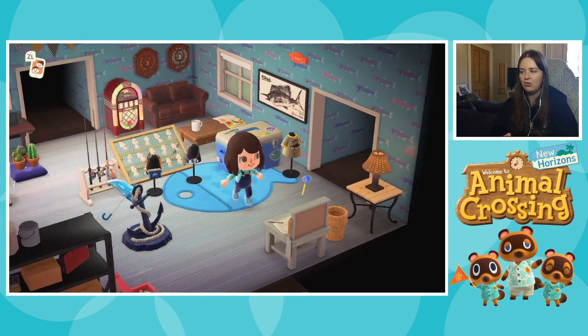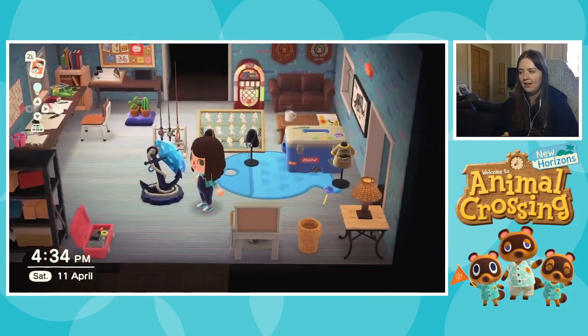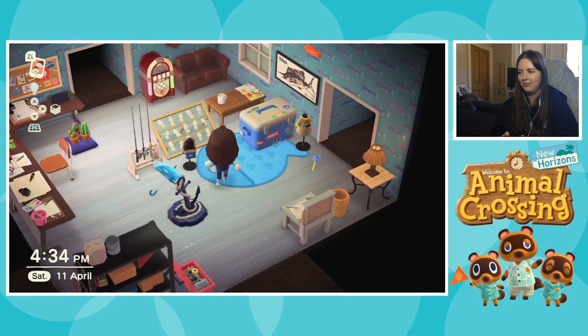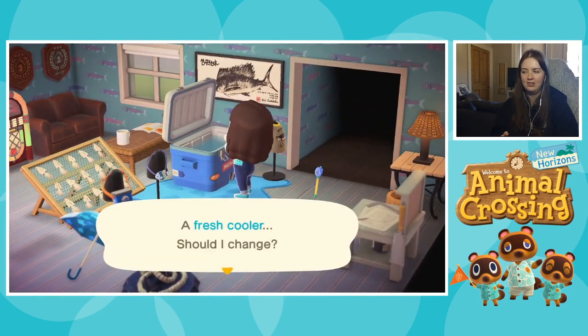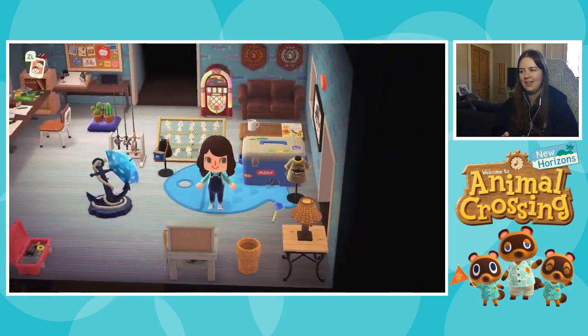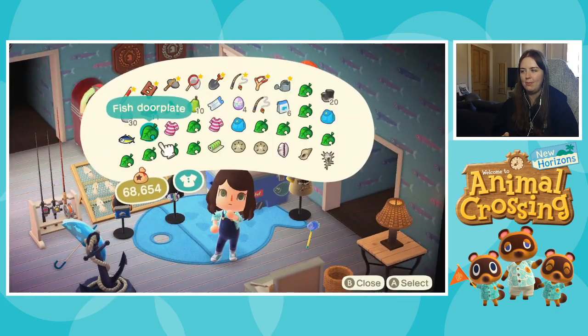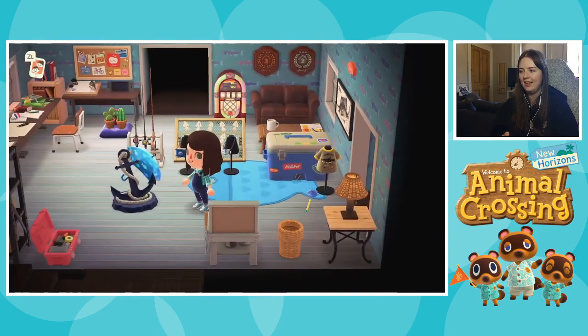And this fish rug that I'm standing on. Over here I've got an anchor, an umbrella, some fishing rods, this drying rack for fishies, and this cooler which you can use as a wardrobe — because of course you can. So yeah, this is the full collection of all 13 items, as well as what I have in my bag right now which is far too many things. I'll be sorting that out later.